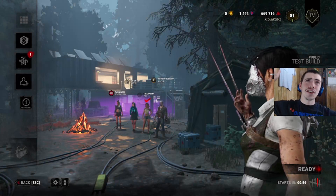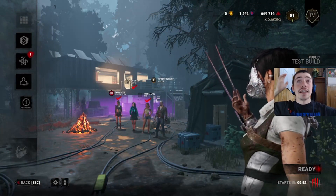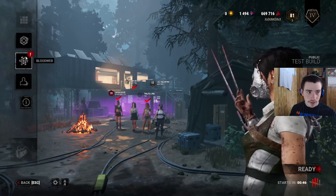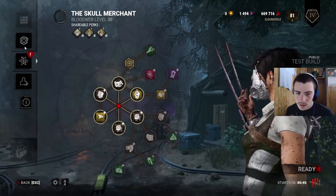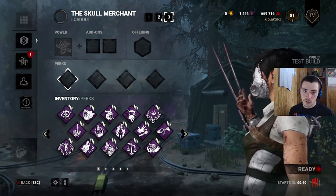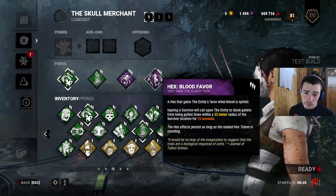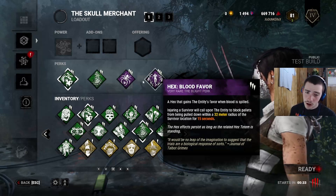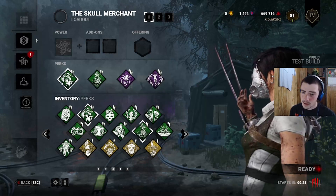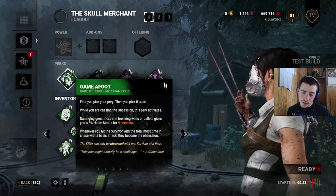Hello everyone, we found the lobby — it only took 10 minutes, I was actually surprised it didn't take as long as I was thinking. While I was waiting I put some blood points in, got a level two something. I was trying to make builds; I don't have anything in three so I was messing around with two. This is what I'm working with right now: Blood Favor. We all know what Blood Favor does — if we hit someone, pallets are blocked. Chase the obsession and leave, we get a back bonus to increase our speed. Pain Resonance for gens, Games Afoot — we're chasing the obsession and the perk activates.